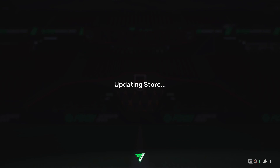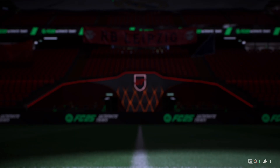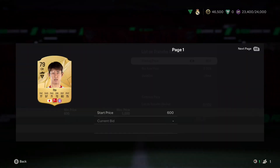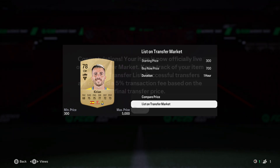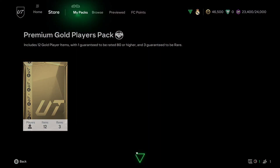Second to last pack - small prime players pack. It's an 83-rated player. Probably just worth around 900 coins, not really what you want. I'll transfer list him anyway. When people ask why I keep 83s - back in FIFA 22, 83-rated cards were going for 2.5k when they weren't available cheap on the market. I always keep them in case the price rises, even if it's just an extra 300 coins.